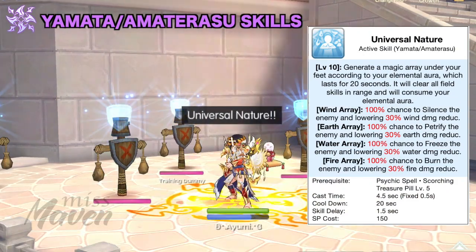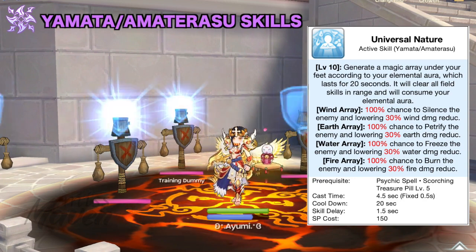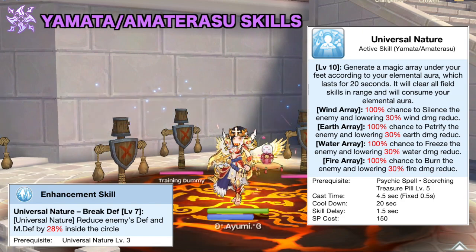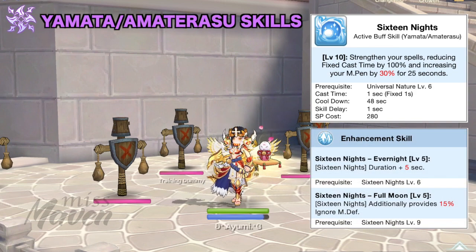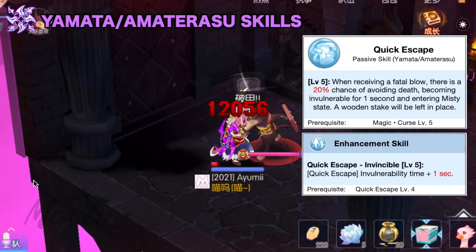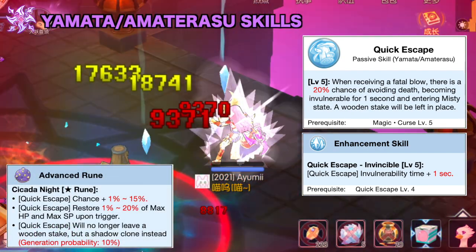Next, get the Universal Nature skill to create an elemental array under the boss monster. The array will clear all field skills and consume your own elemental aura. When enemies are inside the array, their corresponding elemental damage reduction, DEF, and MDEF will be reduced, and they will be inflicted with abnormal status. Another useful fourth job skill is 16 Nights, which removes the fixed cast time of skills and increases MPEN by 30% for 25 seconds. The two Enhancement skills will provide an additional 15% ignore MDEF and increase its duration from 25 to 30 seconds. Lastly, you should get Quick Escape, which is the anti-fatal mechanic of ninjas. The trigger chance is quite low so you can enhance it with the Class S star rune.